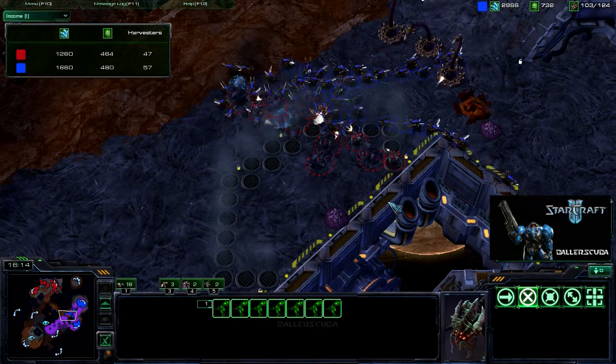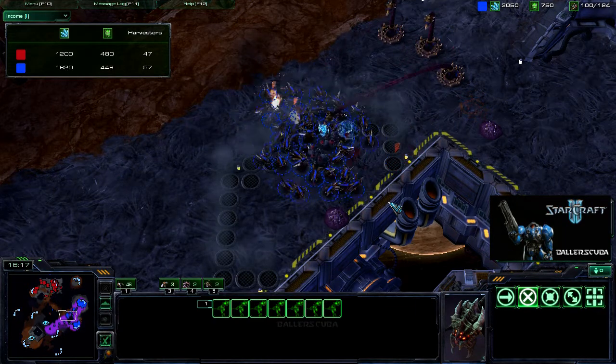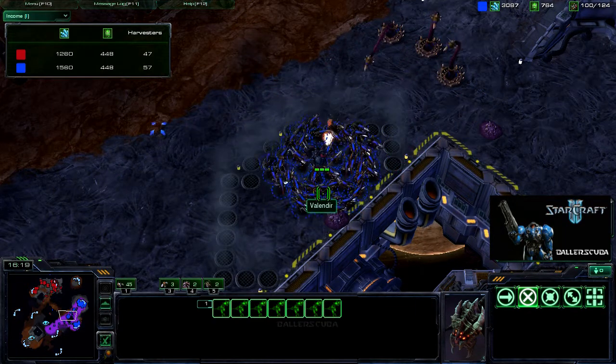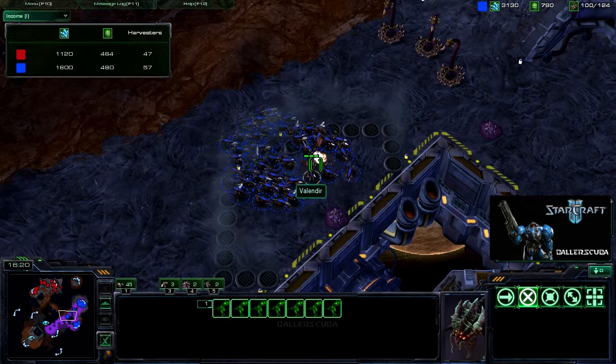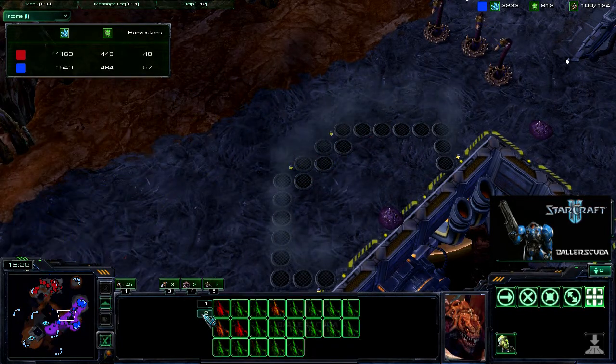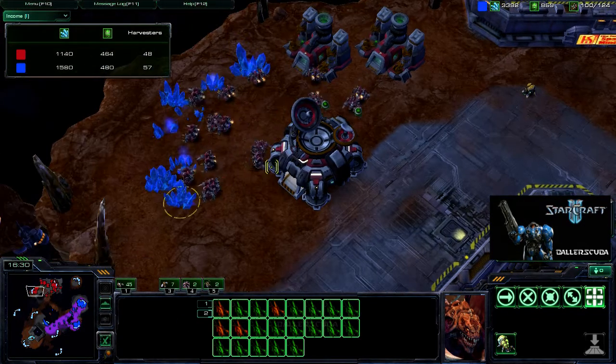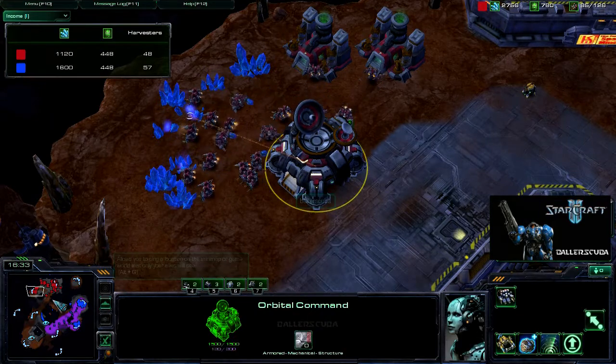Once again those banelings are doing a lot of splash damage on my marines, taking out a lot of them as well as some marauders. Then this one marauder does not stand a chance against that many zerglings — he's got almost 45 zerglings against one marauder, and for some reason the marauder lost.